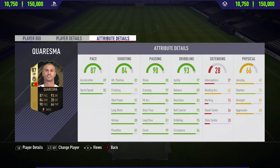Looking at the pace, shooting, passing, and dribbling categories, he has a load of dark greens and a few light greens. Then moving into the defense and physical categories, he's got a few reds, a few oranges, and then a light green of 75 stamina.